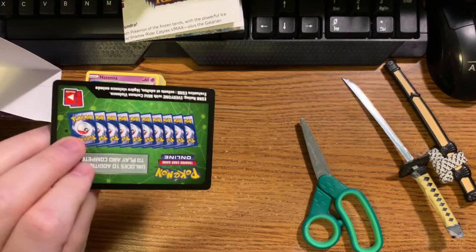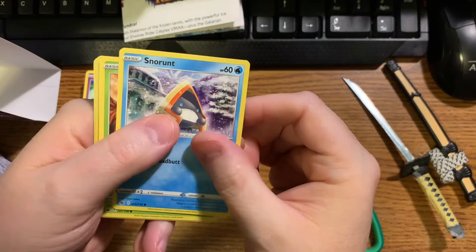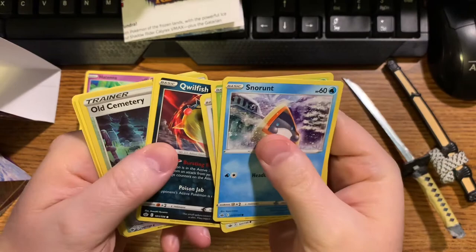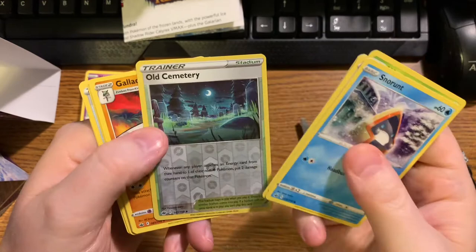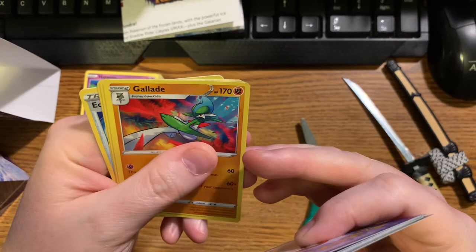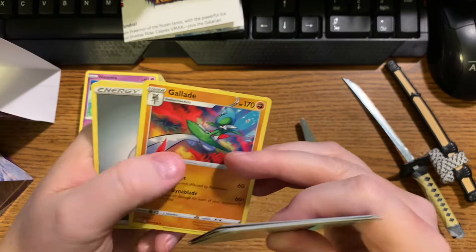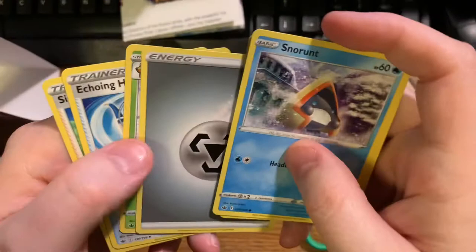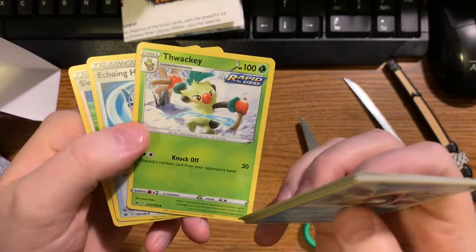We got a Snorunt, a Weedle, a Castform - this one's the regular form, not the Sunny Form - a Qwilfish, a Ralts, and an Old Cemetery Stadium. And here is the rare: Gallade, which is one evolution of Kirlia. So that Kirlia can actually evolve into Gardevoir or Gallade - it can evolve into two different Pokemon. And then a Metal Energy, a Slakoth, an Echoing Horn, and a Seabold.